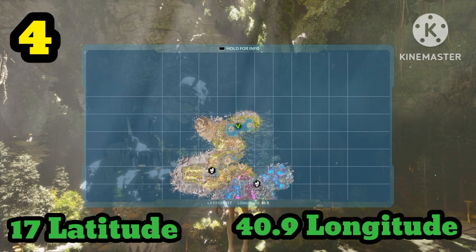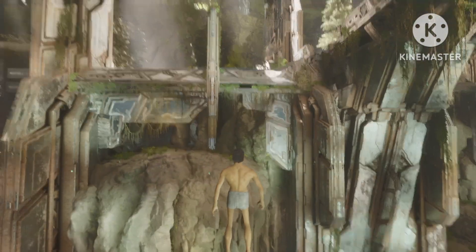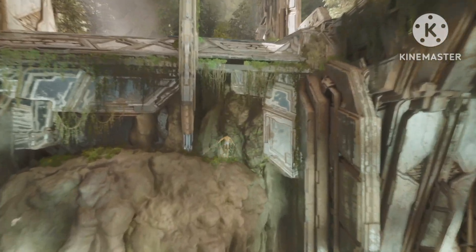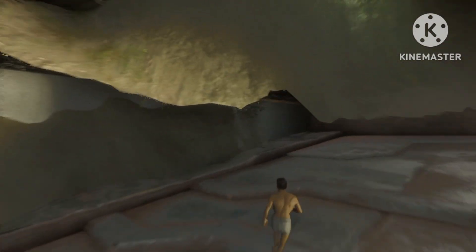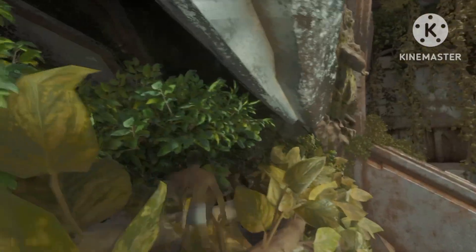Rat hole number four can be found at 17 latitude and 40.9 longitude. This is in the green zone, a very easy zone, and this is a good spot for starting off. If you look at the lake over there, right here at the structure you're gonna see this small little entrance. This isn't one of the best ones on my list — the only reason I put it on here is because it's a very good spot to start at. You have a lot of space here and if you place turrets right it can be a little bit tricky to raid.